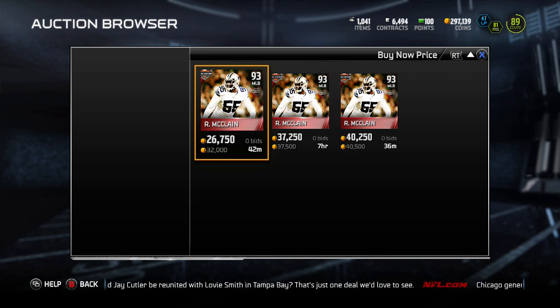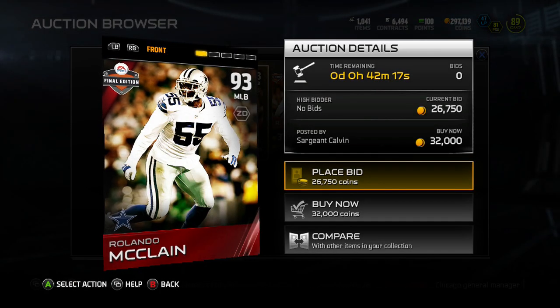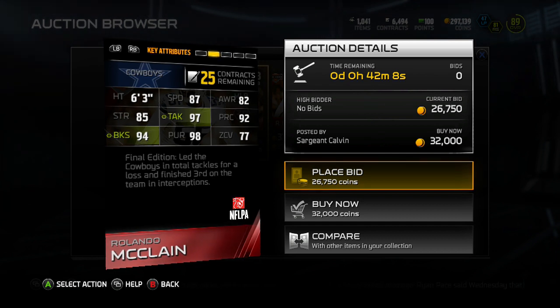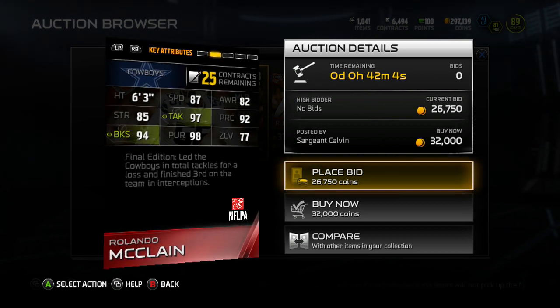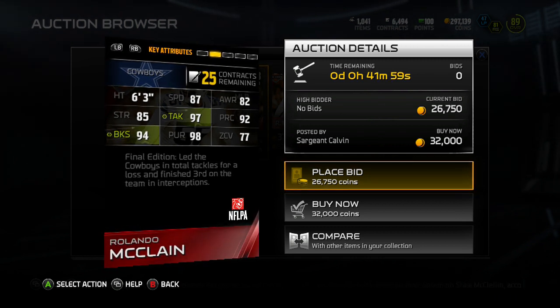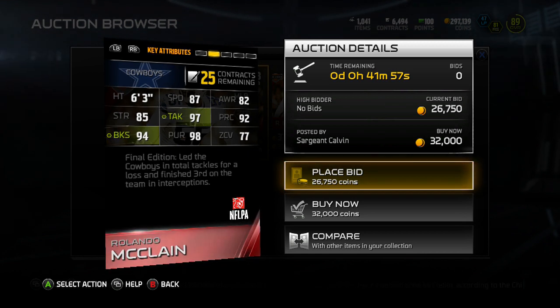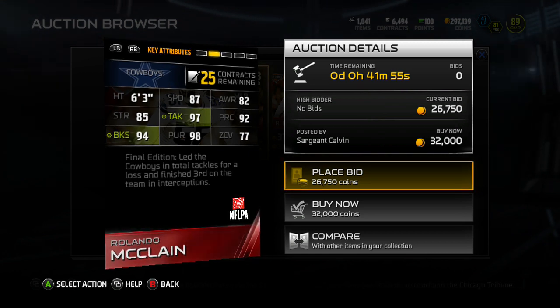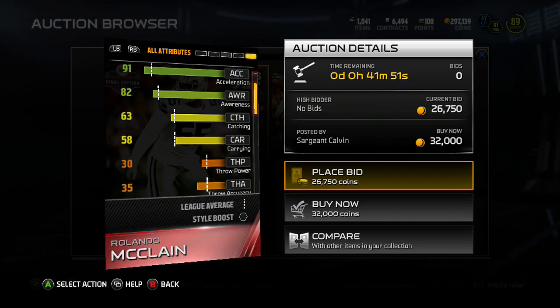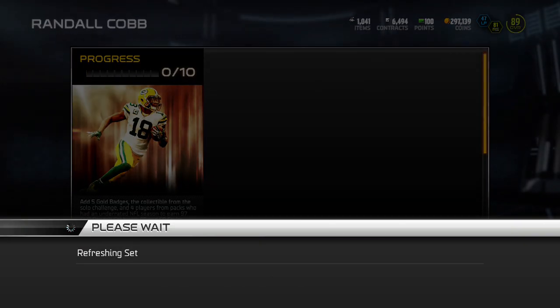93 overall middle linebacker Rolando McClain from the Cowboys, going for 32k right now. He's 6'3", 87 speed, 82 awareness, 85 strength, 97 tackle, 92 play recognition, 94 block shed, 98 pursuit — that's pretty high — and 77 zone. He led the Cowboys in total tackles for a loss and finished 3rd on the team in interceptions. But catching is only 63 — you'd really need to boost that.